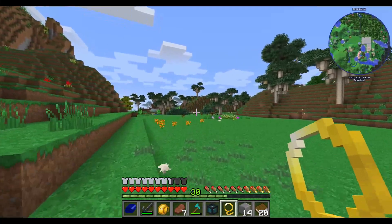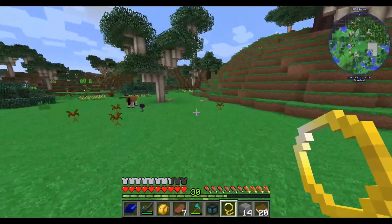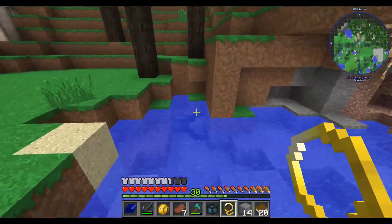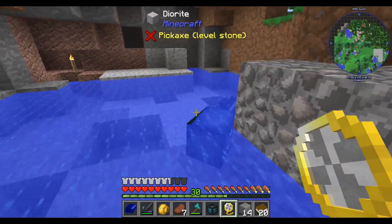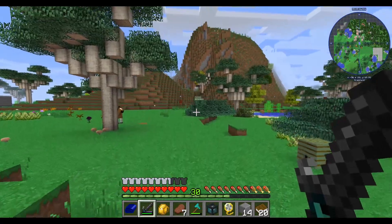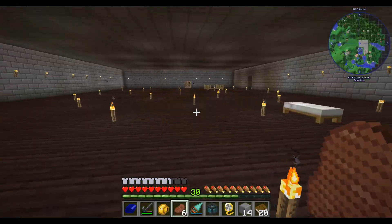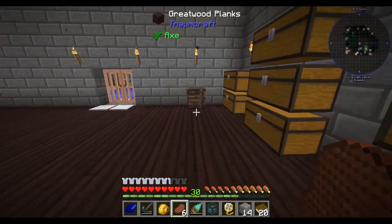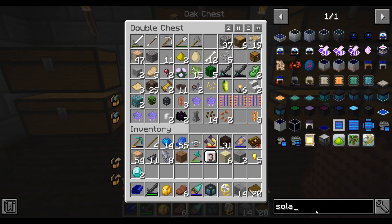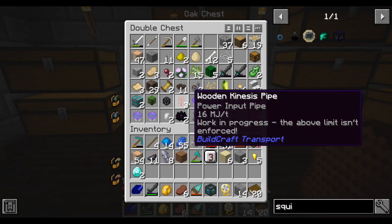There is squid over here. I don't understand how there's squid in this, but whatever. We are going to need some ink sacs. That only gave us one — I don't think that's going to be enough for what we need. Alright, so we're back — I have those ink sacs that we need. We need two diamonds and an ender pearl.